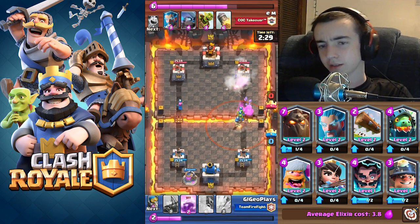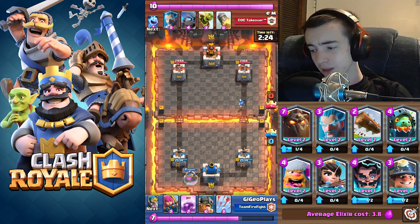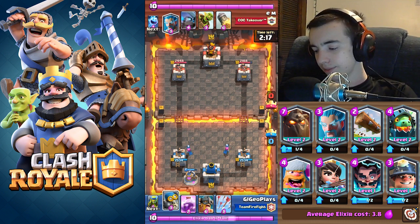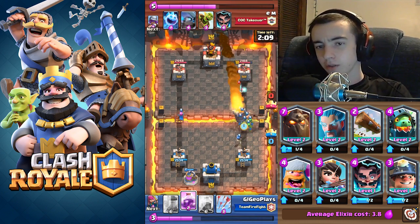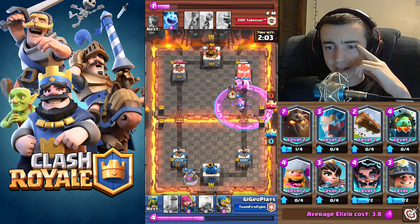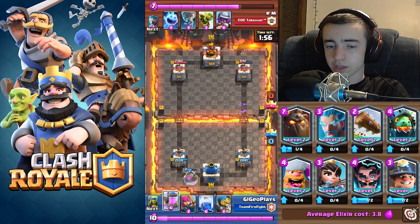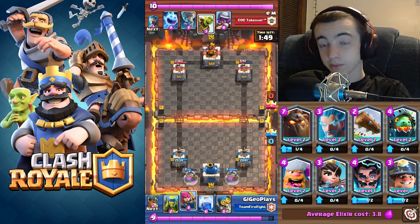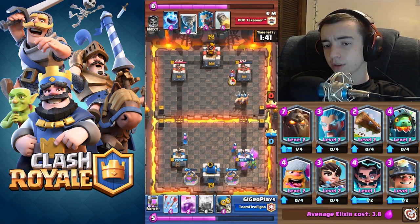I dropped a pump; he has a rocket, but he was so focused on the tornado he didn't rocket my pump — big mistake. I was just splitting my cards out; he rockets my tower and misses everything. I have a huge push on his side — elite barbs on his tower. I drop another pump so now I have two pumps giving me all the elixir. I split my archers, then drop elite barbs in his base with spear goblins to help defend.